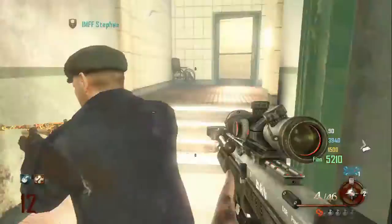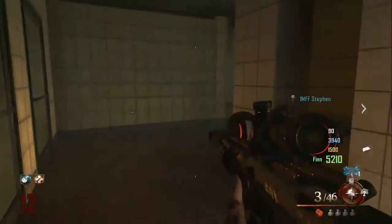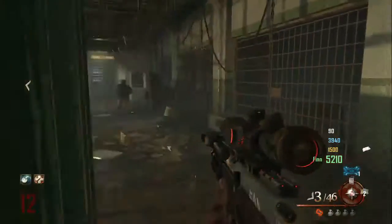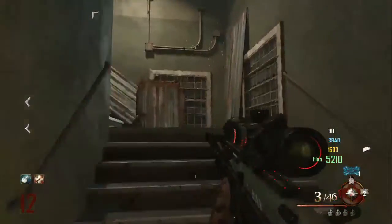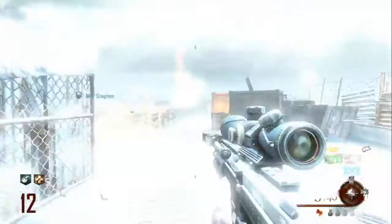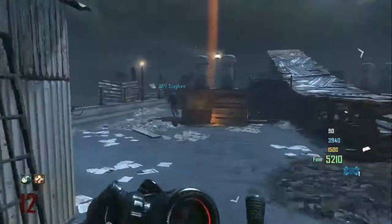Alright guys, this is Zion, and now you've seen that, I'm going to show you how to do it. So it's how to get the screaming ghost in your sniper scope on Mob of the Dead. Basically what you want to do is grab any sniper — you can get it from the box or anything. Make sure you've got a sniper, DSR, Barrett, whatever you get.